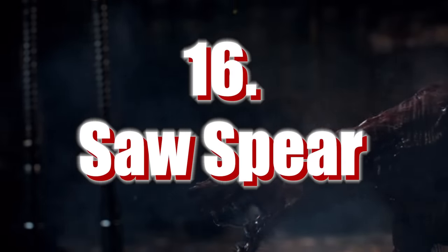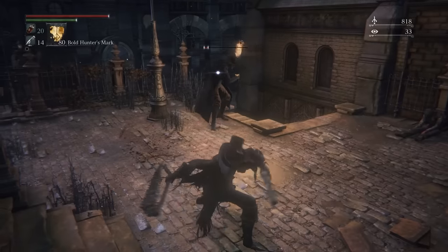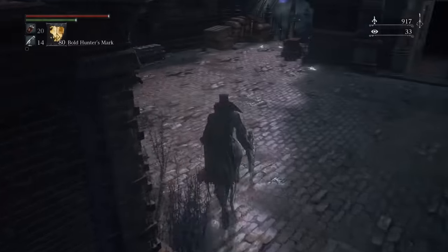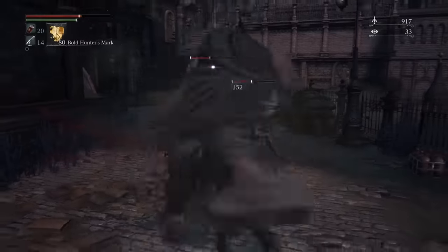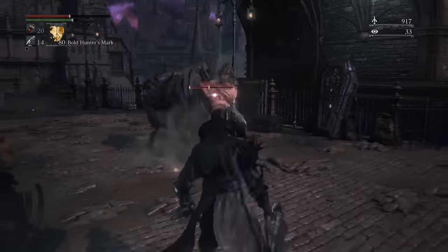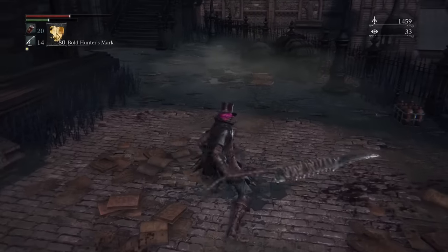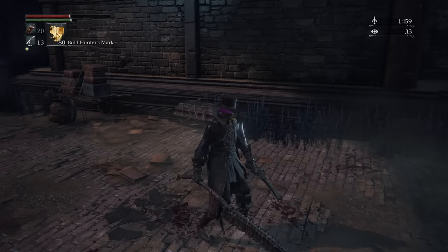Number 16: Saw Spear. From what I gather, this is like the skill version of the Saw Cleaver — the untrick mode is almost exactly the same, with quick R1s for the win. The transform state is, as the name suggests, more of a spear than a cleaver with some okay moves. It's those transform attacks that make the Saw Cleaver great, and the L1-R1 combo on this just doesn't seem as good. The spear mode actually seems better than the Saw Cleaver's transform state, but it doesn't hit those same notes for me, perhaps because I don't really use skill builds in Bloodborne.